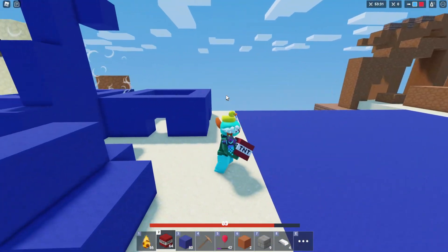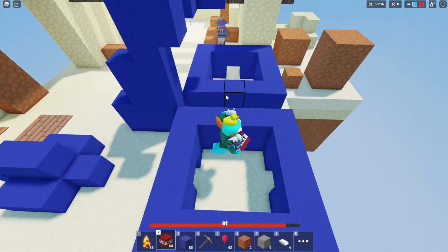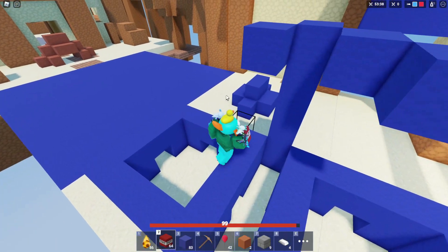So in terms of hitting players, TNT wins. But as for blowing up blocks, they do the exact same amount of damage.